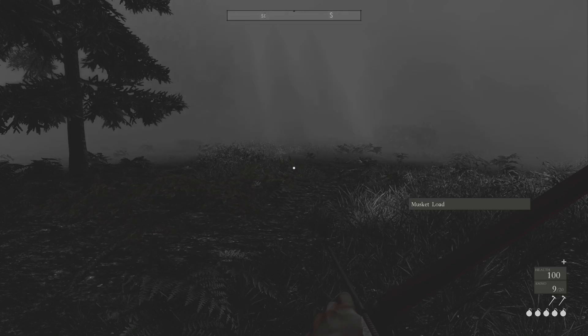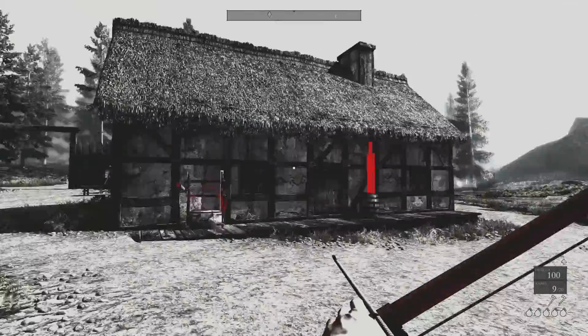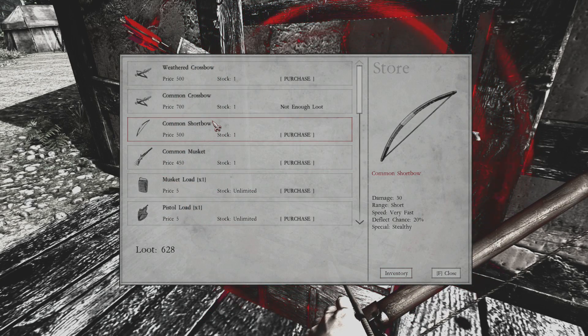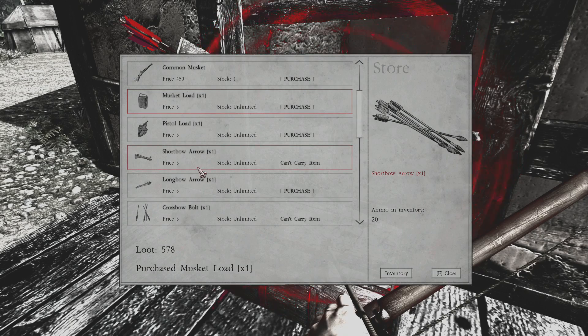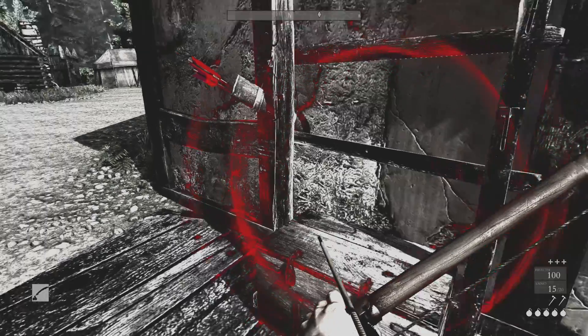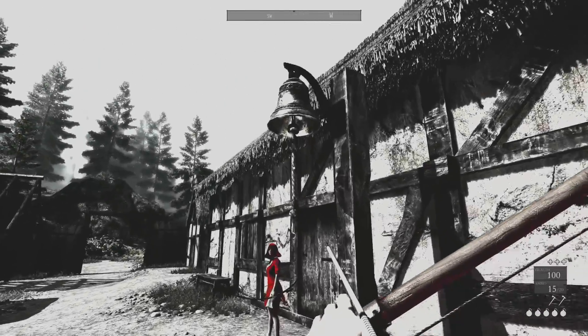Yeah, so we are going to want to head on back. Ring that bell! Nothing specifically, but this seems like a good time to grab some pistol and musket loads. I feel like we are doing good. There is a third one to the south, and there is someone to talk to in the fort. So there are two cleansings to do — let's do the two cleansings in the south.